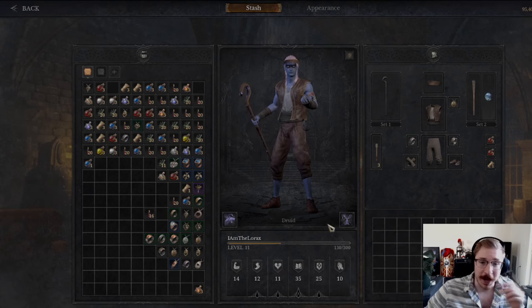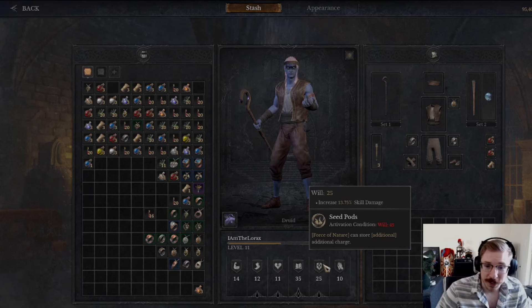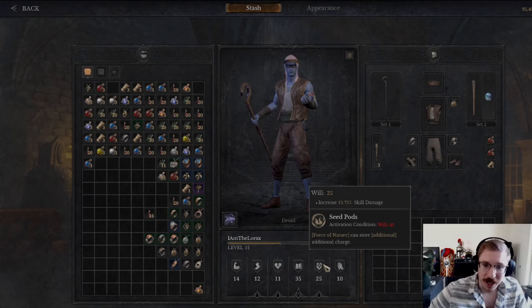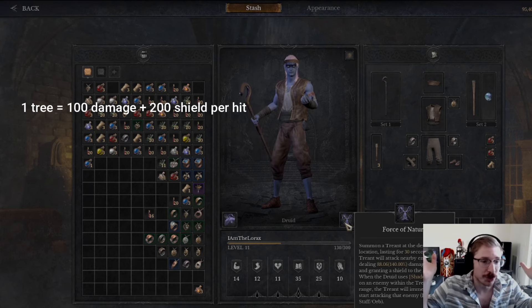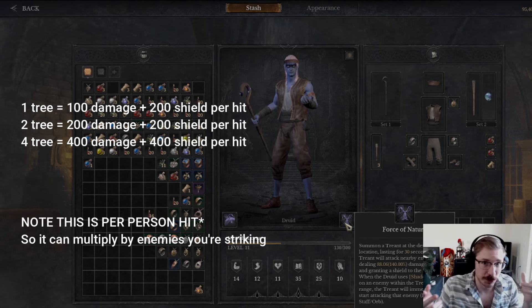In terms of passives, make sure you read all these. This one is probably the best just from my experience — once we get to 45 will, we get an additional charge of the tree. So previously if your tree is smacking, it's doing 100 damage and giving you 100 shield; now you double that. And then you're also resetting with the tiger pounce appropriately. Not only are you doubling the first pounce, if you're doing a full four hits, you're essentially quadrupling your damage instead of just an extra double. Crazy.